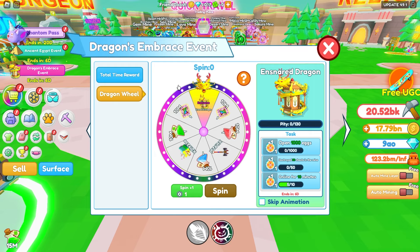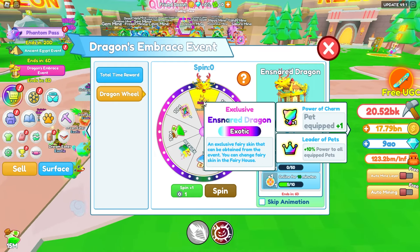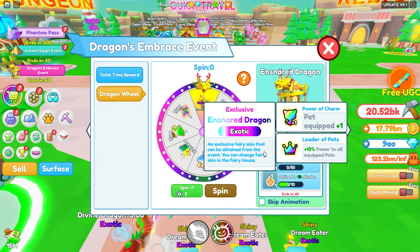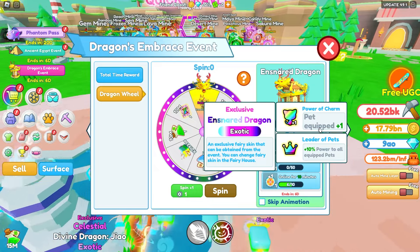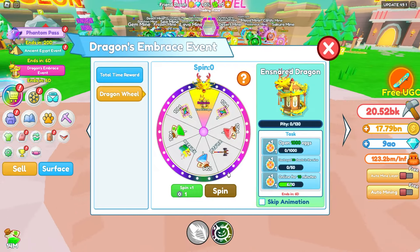Let's go ahead and check out this wheel. It looks like we're able to spin this for an exclusive charm — actually, it's not a charm, it is a fairy skin. A fairy skin that can be obtained from this event, with plus one pet equip and plus 10% power to all equipped pets, which is actually pretty good. So hopefully we can get this. There's a 0.6% chance for this right here, but we also get a pity at 130.